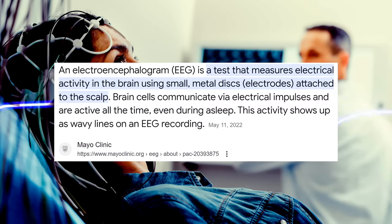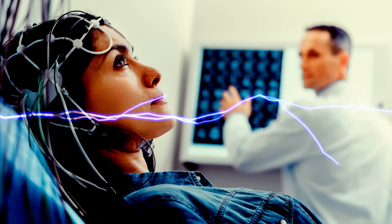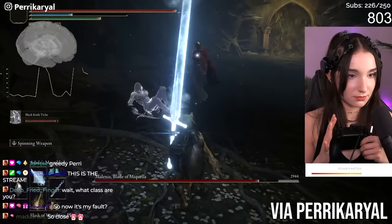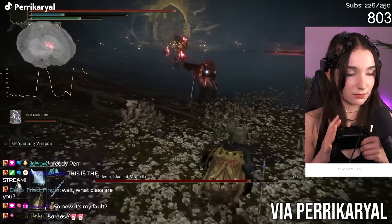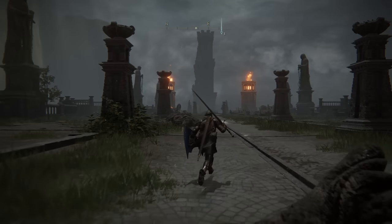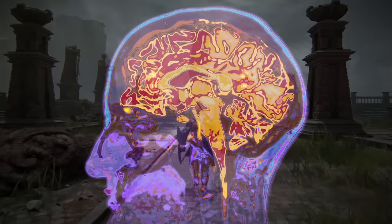The electroencephalogram uses brain signals which she mapped to different controller actions. Pulling off a basic attack using her brain did take hours of effort, but eventually she managed to mostly be able to attack consistently. Now it's not a perfect brain run — she had to use a controller for moving around — but with some perfection, I'm sure she'll be able to play it completely hands-free, and then all of our brains will melt.